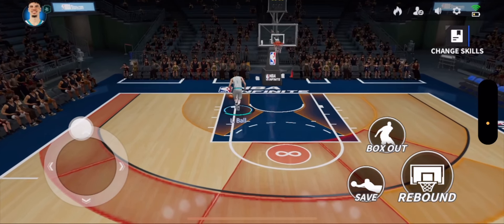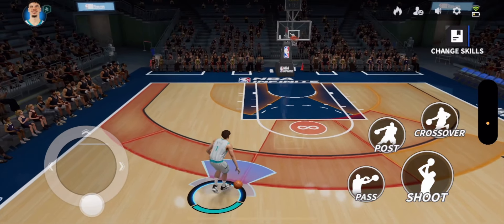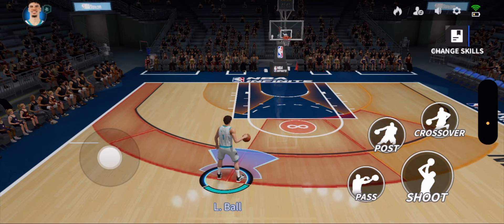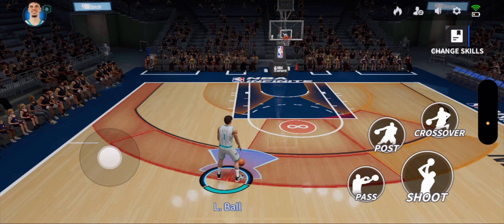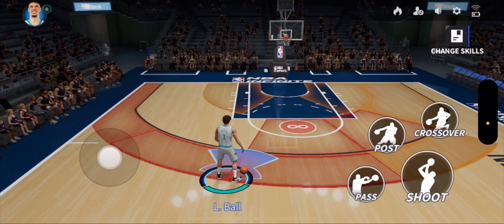That's kind of the rundown. Make sure you have the heat map on, turn up your FPS all the way, and understand your player's skill moves — because skill moves most of the time get you the scores you need, especially when you go against high-ranked players in 3v3 ranked or in Dynasty. It helps you out tremendously and improves your chance of winning. Go check out this new game NBA Infinite — I've been having a blast. Take care and I'll catch you all next time, peace.